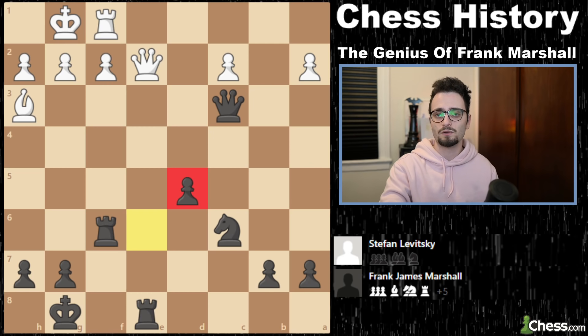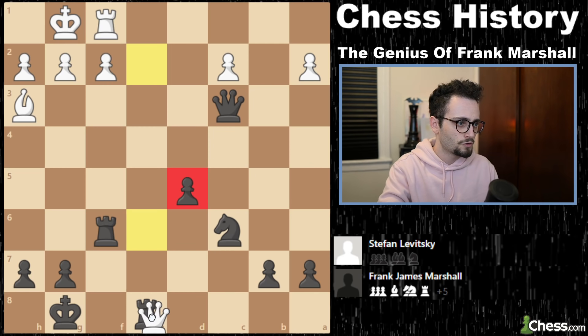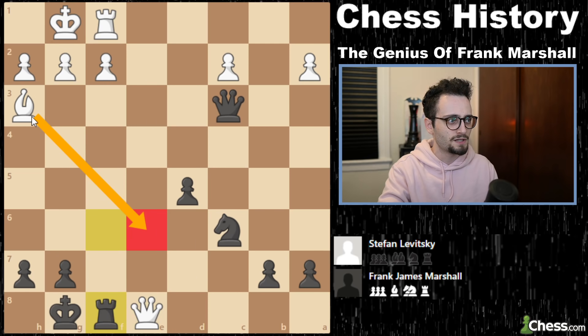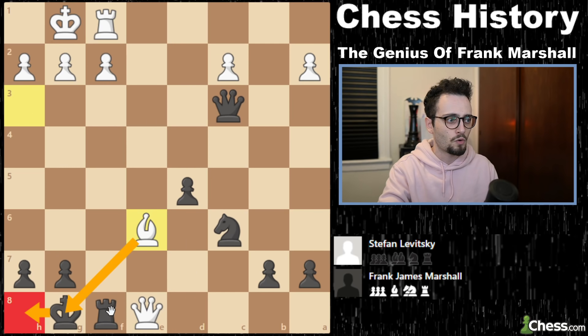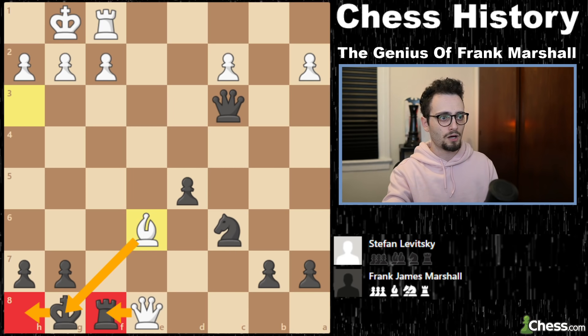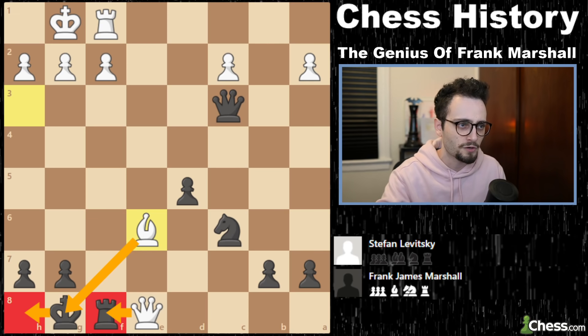Queen to E2, Bishop takes C3, pawn takes C3, Queen C3. And now White plays Rook takes D5 — a nice idea utilizing the pin on the undefended rook on E8. It's one of the reasons you don't snap take. In fact, if he takes here, it's White to play and win in three moves: check, Black has only one move, and now the Bishop comes in as the hero — you have to go to the corner and get mated. How quickly a chess game can turn.